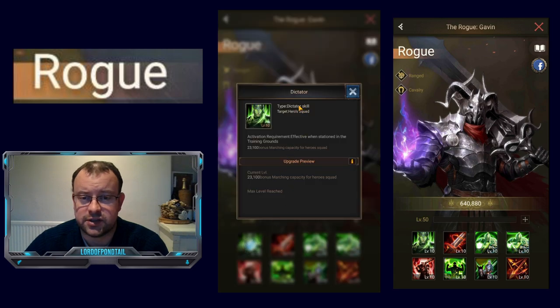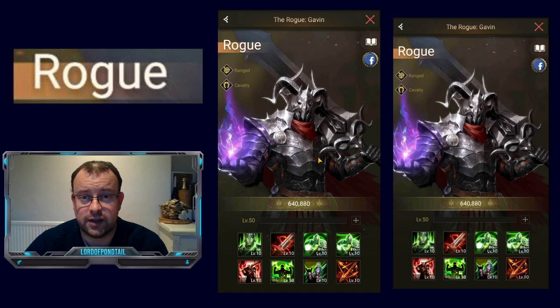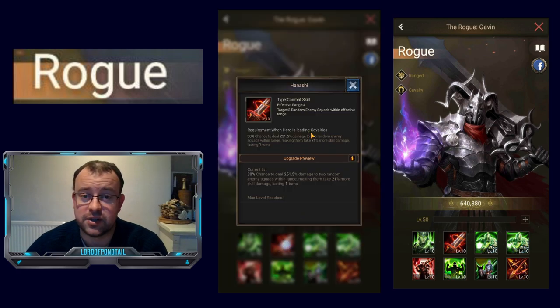Skill 1 is of course the dictator skill — the usual 23,100 extra troops in your squad. Skill 2 is Hanashi, a combat skill with an effective range of 4. With that range you're probably going to be looking at putting Rogue in the middle row of your squad, though early in the game if you have hardly any orange heroes you can put him anywhere — you're just not going to be getting the full benefits. It's a 30% chance to deal 251.5% damage to 2 random enemy squads within range, so 503% total damage, which is not bad for a skill 2.